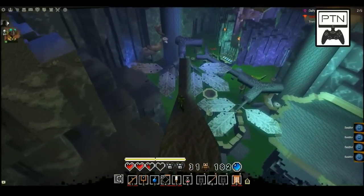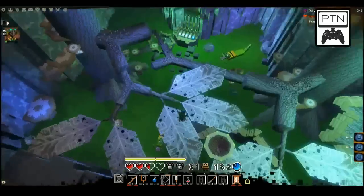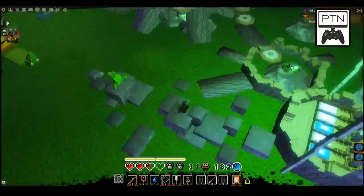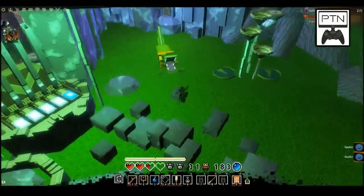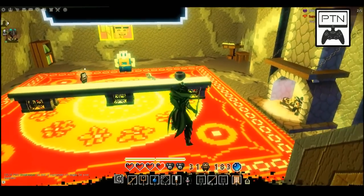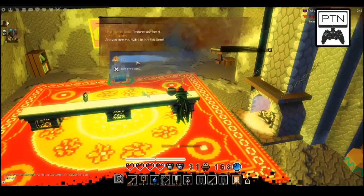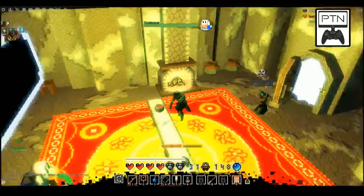We're going to move on, kill the King Toad, and show you how to beat him, as well as grab our achievement. Before doing so — something important — there is a shop right here next to the Toad. Definitely go in there first and stock up on potions, because this guy is surrounded by poison. You're going to take some damage. Having potions does not hurt — it's always best to go in fully loaded on potions and health.